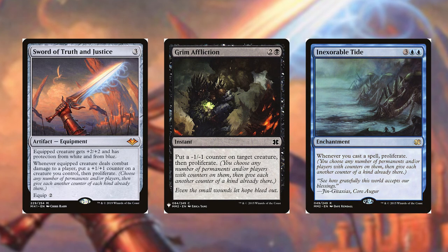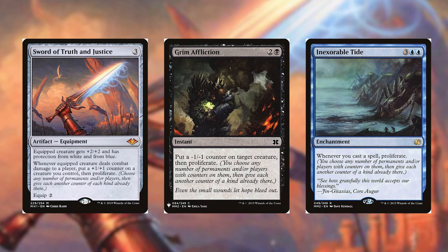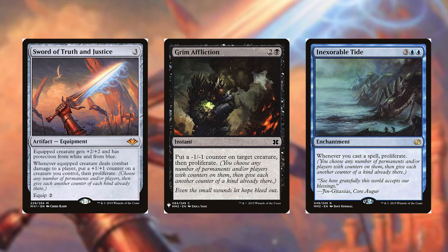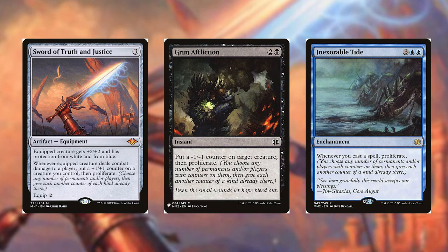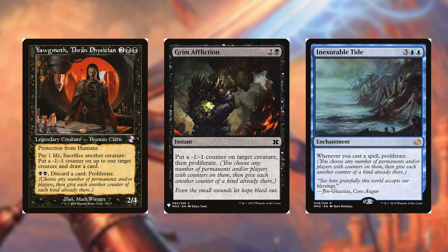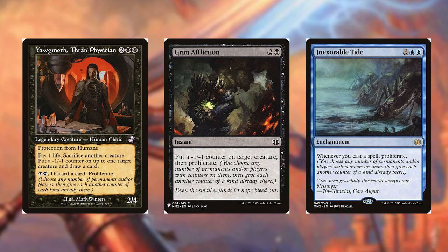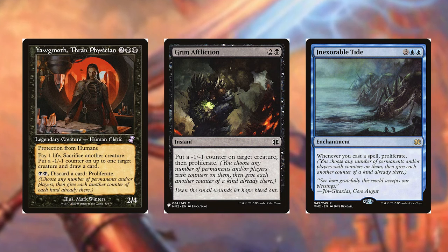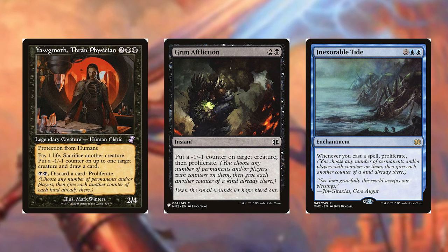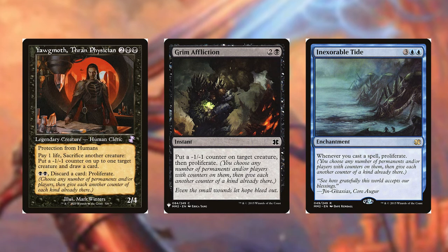Inexorable Tide from Modern Masters 2 is a blue enchantment — whenever you cast a spell, you proliferate. And for spot removal, Yawgmoth, Thran Physician is a legendary human cleric: pay one life, sacrifice another creature, and put a minus one minus one counter on up to one target creature and draw a card. You may pay to draw a card, discard a card, and proliferate — very useful.